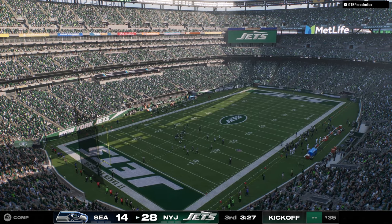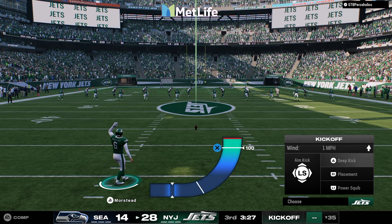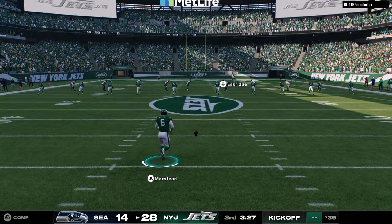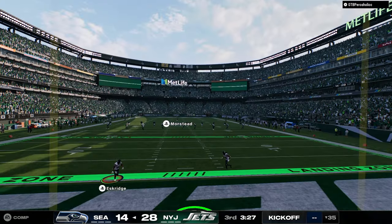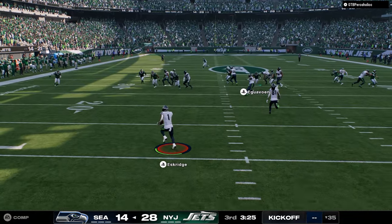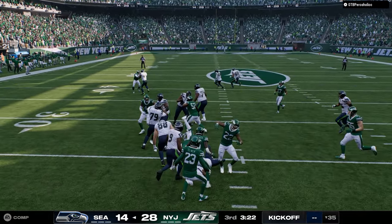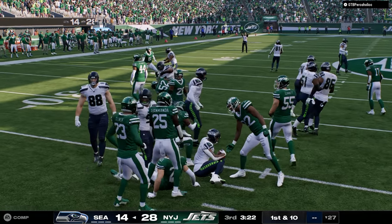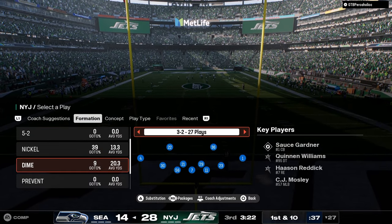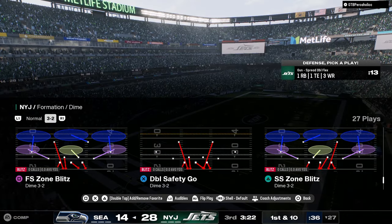Against cover zero it seems like it gets over the top better than a streak. If you're in trips tied in, you can't put a streak out there to the outside trips receiver, which makes it hard to clear out for corner routes. But you could put a curl out there and stem it all the way up, and as you saw, it can just destroy man coverage. So there's some benefit to that.